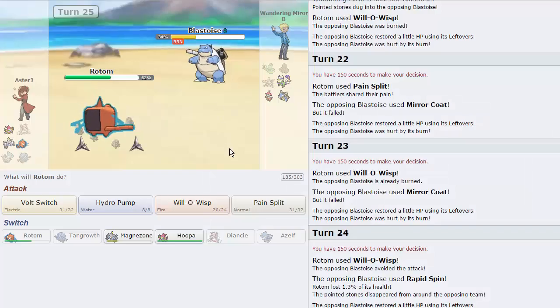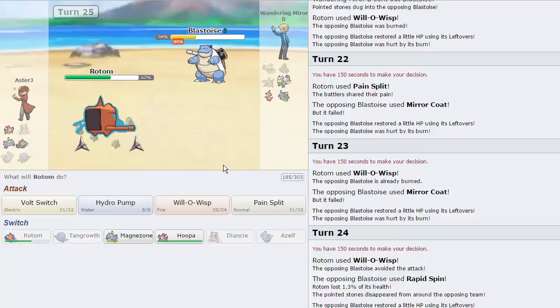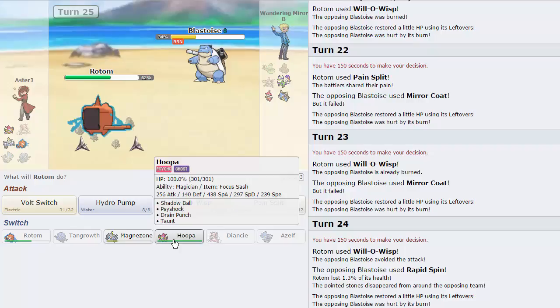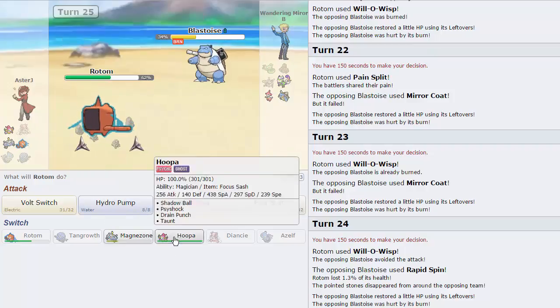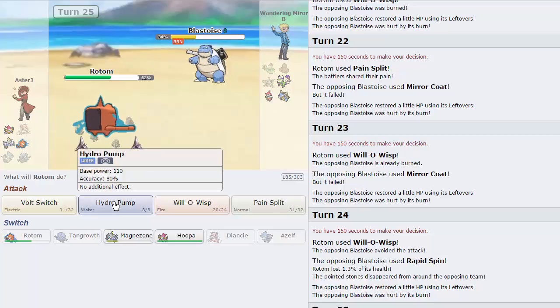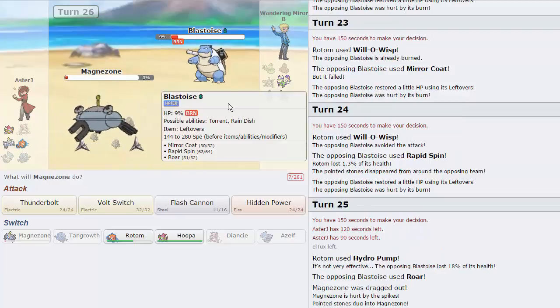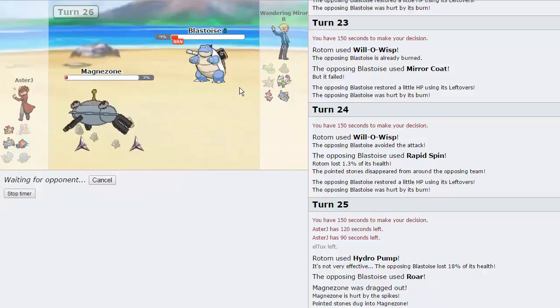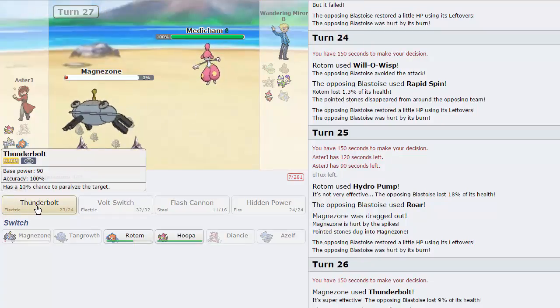I think hard switching into Hoopa is probably my best play — that way he doesn't hit me with Mirror Coat and I get off a free Shadow Ball. Then Magnezone comes back in on his Medicham. If he doesn't have Bullet Punch I could knock him out, but I can't knock out Medicham with Thunderbolt. He goes for Roar and gets us into Magnezone — not what I wanted. Anyway, we'll go for Thunderbolt at 17 minutes into this battle. We're going to knock out this Blastoise. He goes directly into Medicham. I assume he'll Fake Out, and I go for Thunderbolt — he does just go for Fake Out.